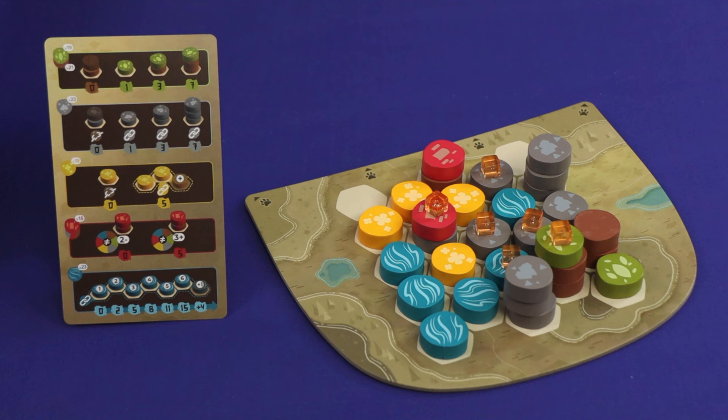Finally, to score the river, look for your longest shortest path — find any two river points, find the shortest path between them, and whatever is your longest one of those scores points based on its length. This shape here counts as length four, because you can get from point A to point B bypassing this tile.